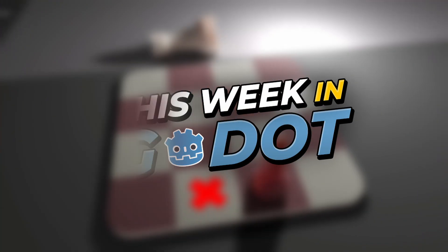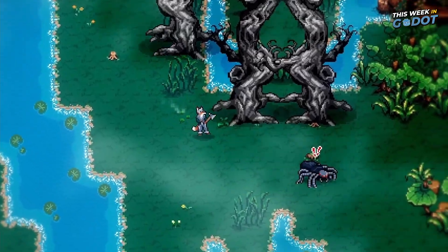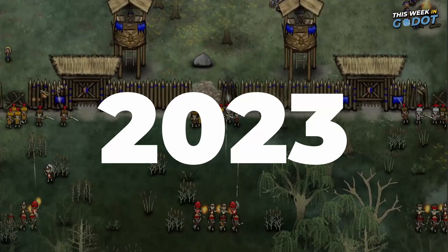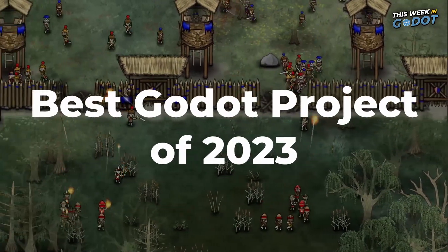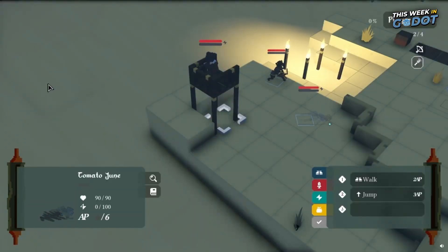Welcome to This Week in Gato, where we take a look at the interesting, the awesome, and the weird things being developed this week in the Gato engine. For 2023, we're taking the favorite project from each week and entering it into a tournament for the best Gato project of the year. Be sure to comment which number project was your favorite this week, and stay tuned to the end of the video to learn the winner of last week's vote.